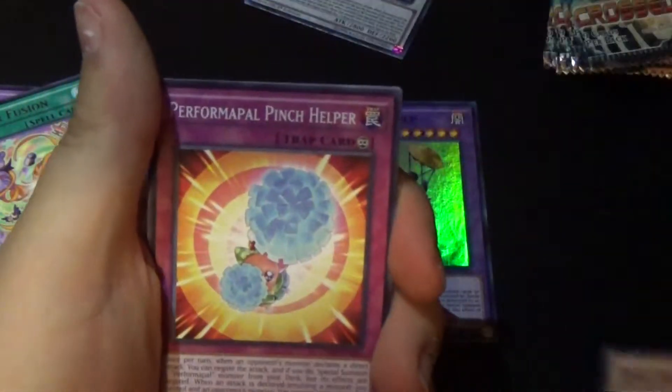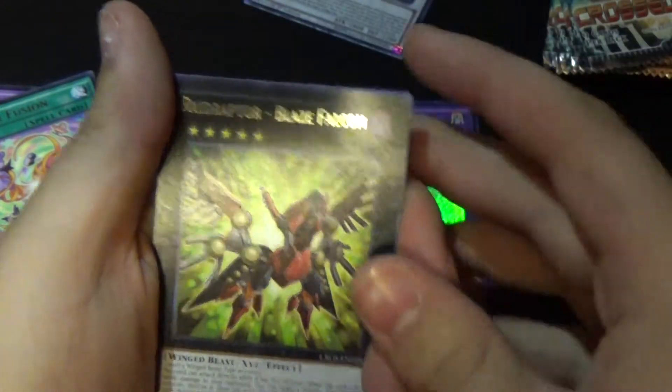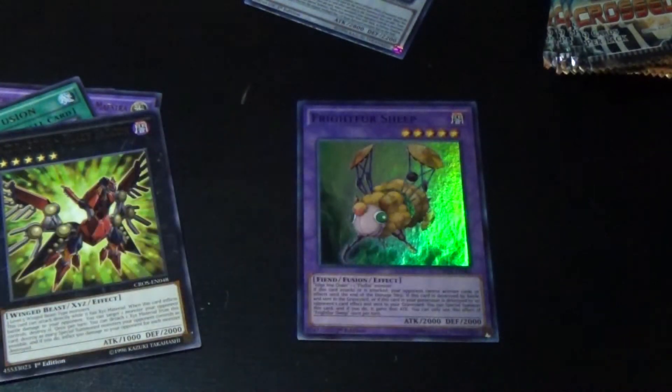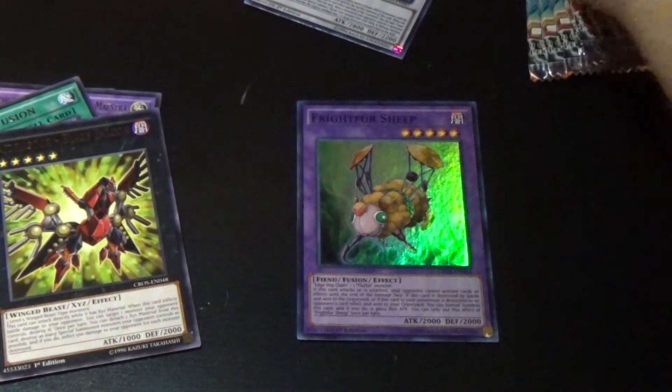Next pack: Edge Imp Frightfur Lloyd, Pinch Helper, Chosen Zephyr, Zephyr Naga, Raid Raptor Blaze Falcon, UA Rival Rebounder, Soulbuster Gauntlet, and Yosen Whirlwind. I just want the holos — that's all I want in life.